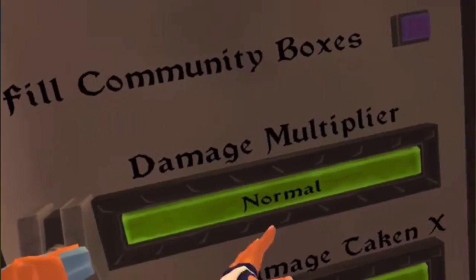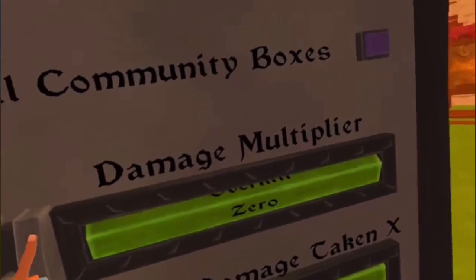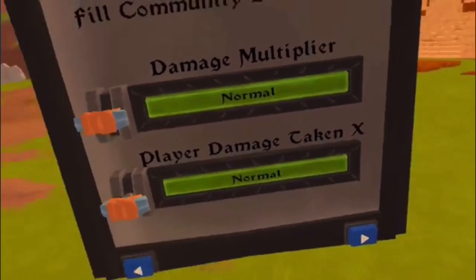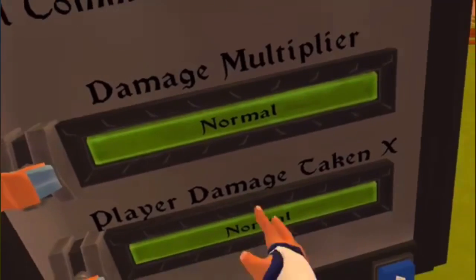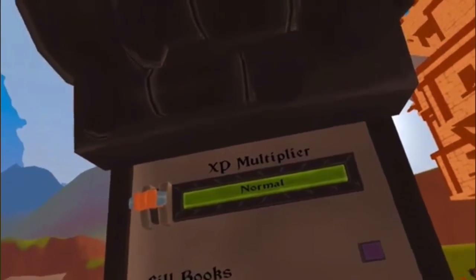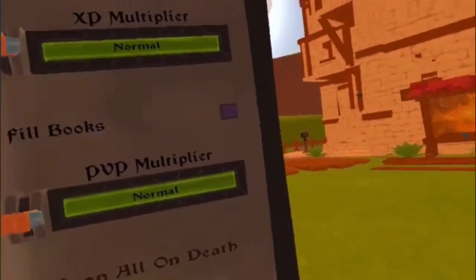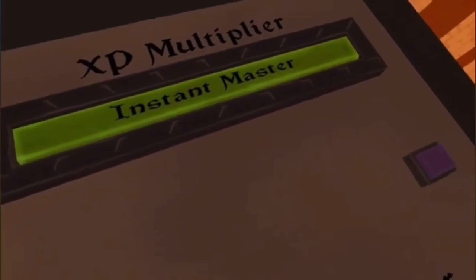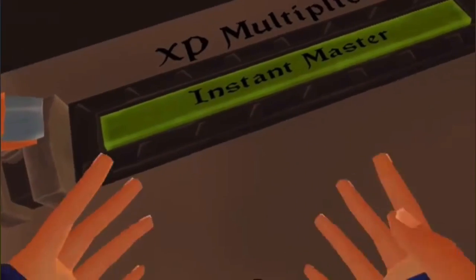Next is 'Damage Multiplier' — so when you hit a worm you can control how much damage you do. I've got mine set to normal; you can set it to small damage, no damage, overkill, or high. There's also 'Player Damage Taken,' which is the damage that can be done to you — same options available. Then there's 'XP Multiplier' — when you're leveling up your skills like archery or melee, you can increase how much XP you gain. You could set it to instant master, so killing one chicken with an arrow makes you a master archer.